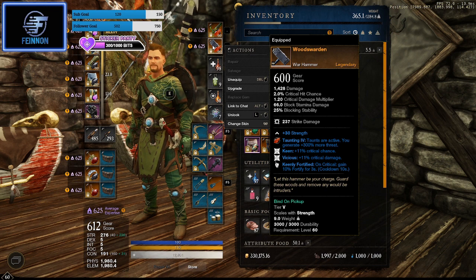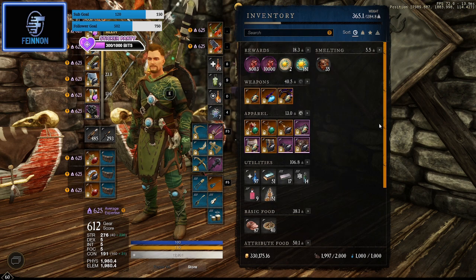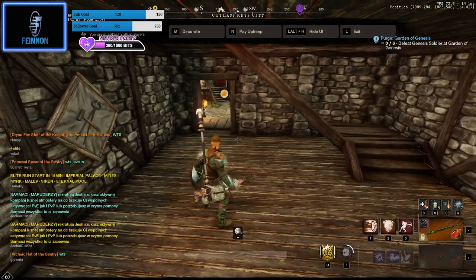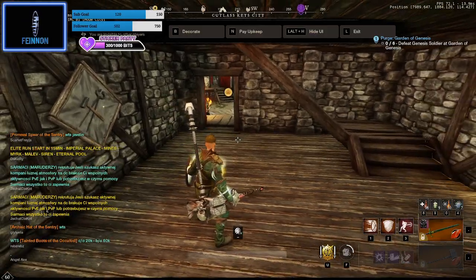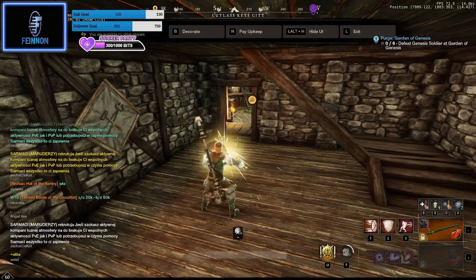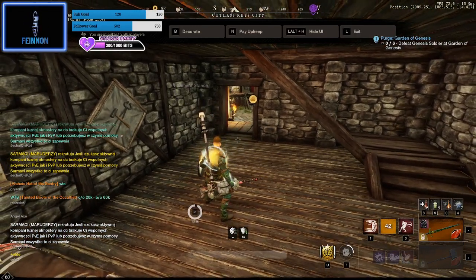That is basically how I run my tanking setup. Obviously main tanks will have a different view, but this is a rough basic guide. A lot of my gear is 625 with a couple of 600 pieces. This'll set you up through M6 to M7 — I could tank pretty healthily in Lazarus. Here's a quick lowdown of what I do: when going in, the first thing I do is collect all the mobs as I run around, then the first button I hit is Defiant Stance, which gives an AOE taunt to everything I've just pulled — pulling aggro off the healers and DPS and bringing it to me.